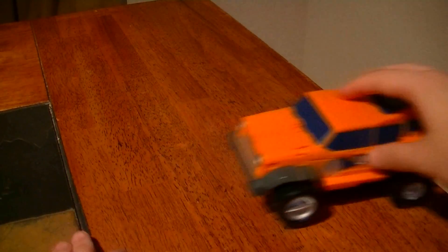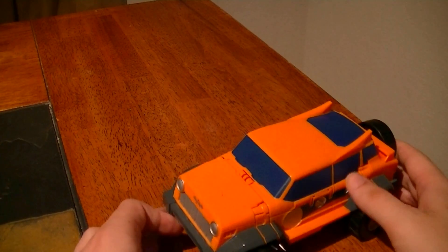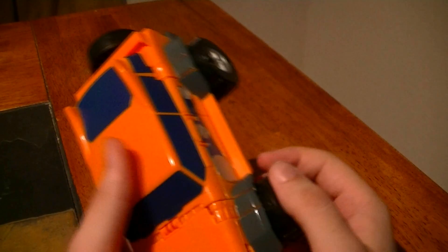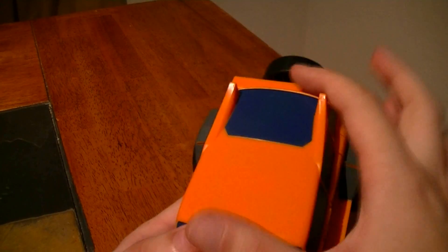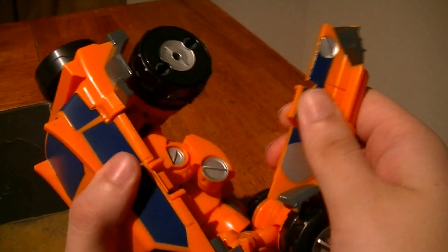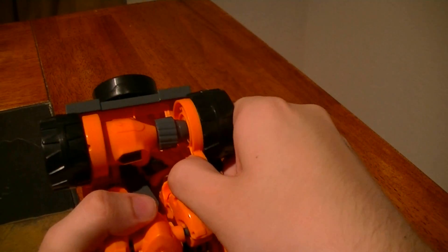But that's not too much of a problem if you're just rolling around on a surface like this. To transform it, this has a much different transformation than the others. The first thing we're going to do is, instead of taking off the top part — which will come later — we're actually going to remove these side panels. And on each side, one wheel will come off. We'll set these aside for now, but they'll come back into play later.